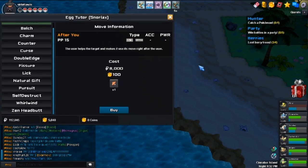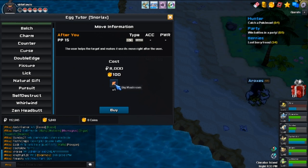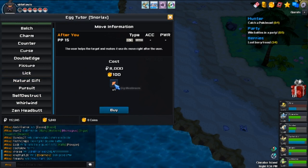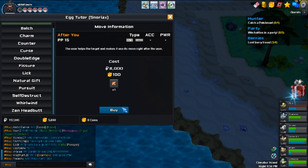Do not click buy unless you're absolutely sure you want to learn one of these moves. As soon as you click buy you will lose your big mushroom and your 100 gold — even if you change your mind afterward, you still lose it.